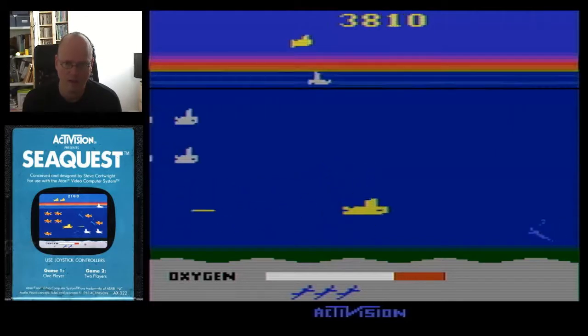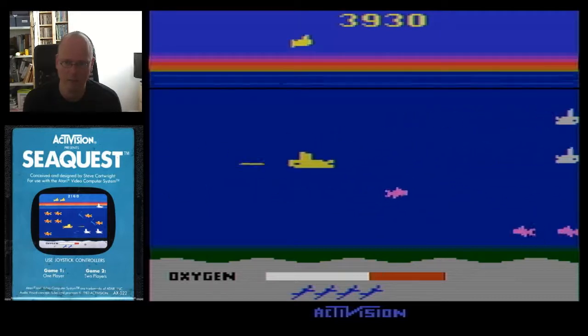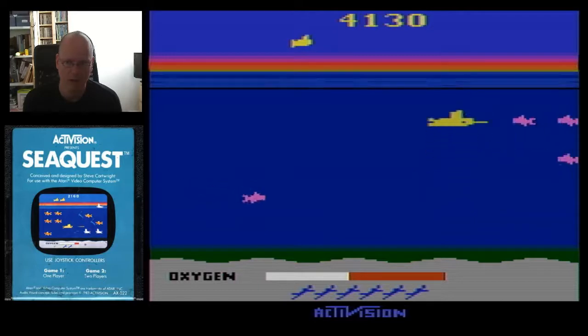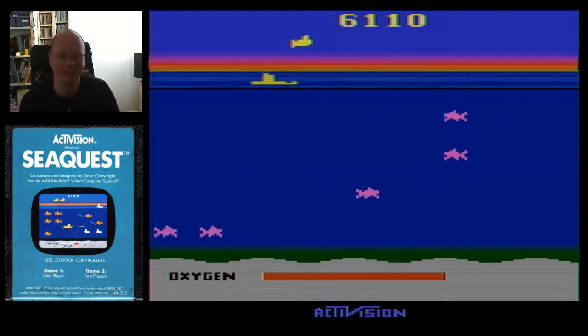Because the system is only capable of so many sprites on screen, if you shoot a vertical or horizontal row of enemies you basically get a diver quicker.